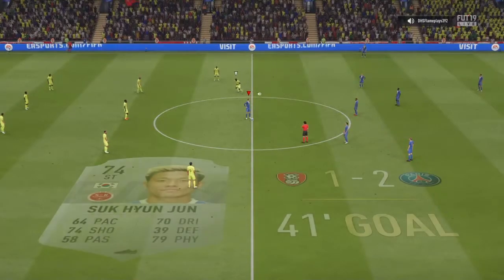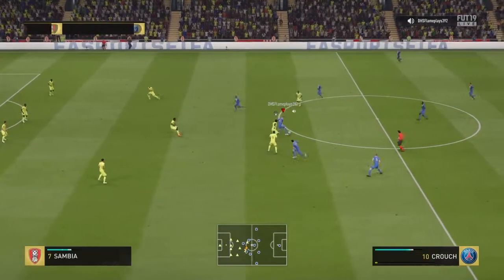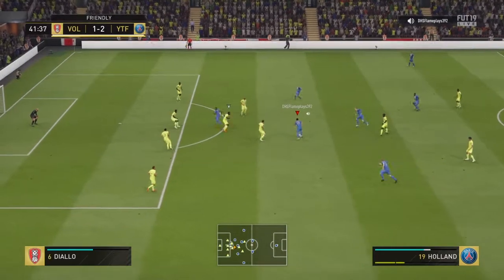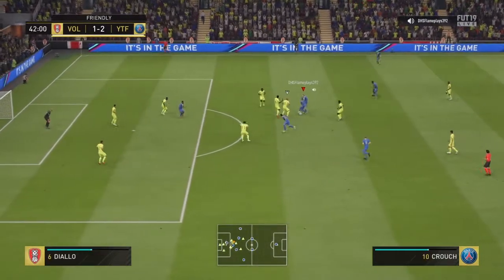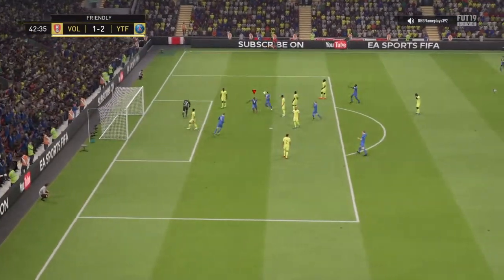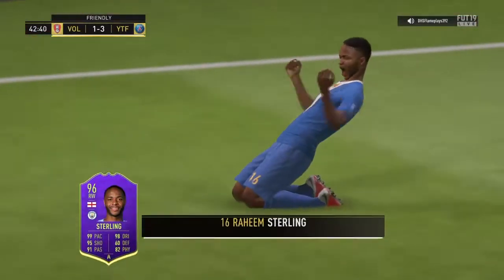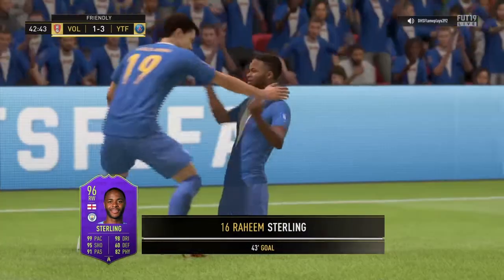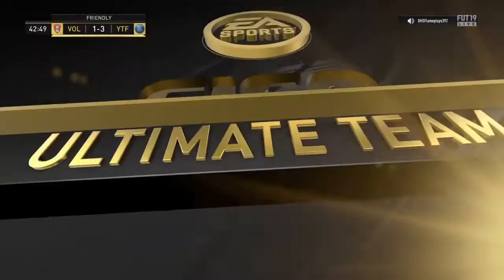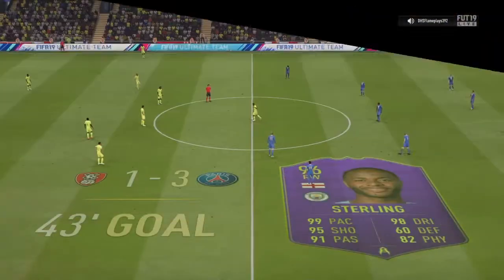Did you see that? It went through his legs! I slid because I knew he was gonna pass — it was pretty obvious — so I slid to block it and it went through his legs. Raheem Sterling clean through and there we go, that's three upgrades. We're still two goals up. That 95 shooting and that backfield pass from our left winger — very nice.